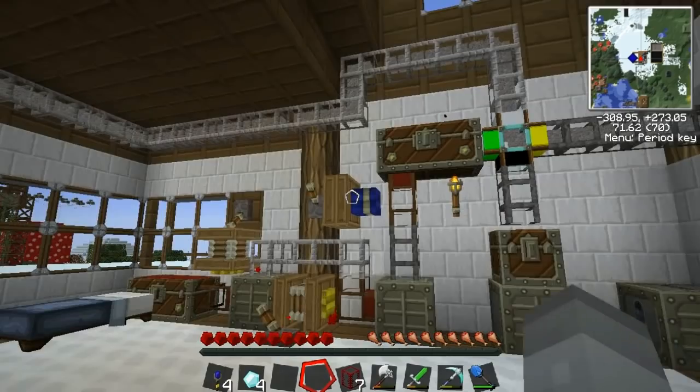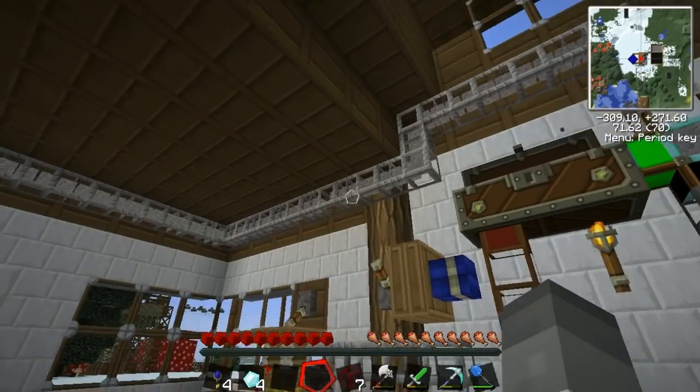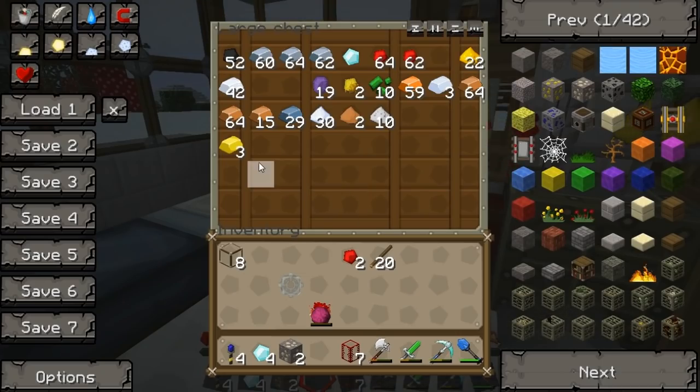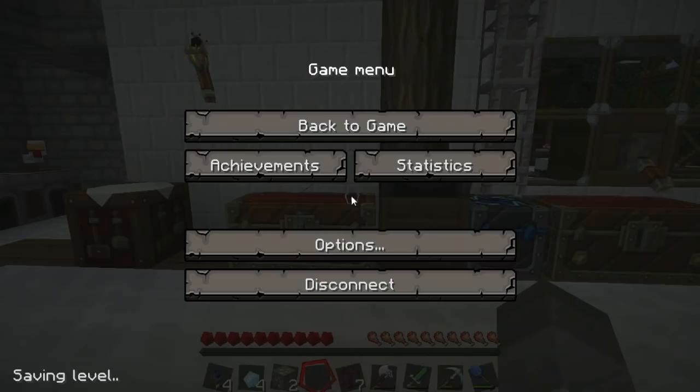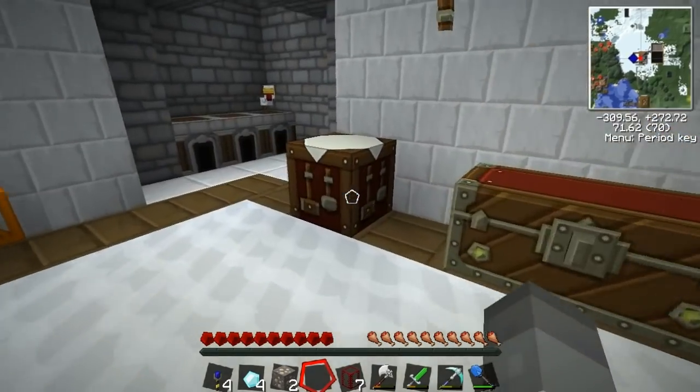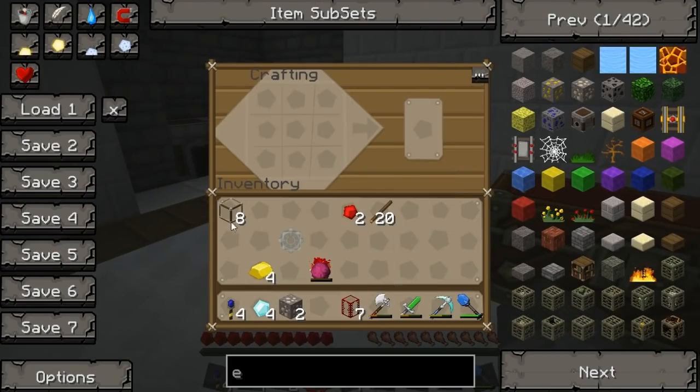Oh, we need gold as well. Get that macerating then. So that's our four gold. We upgrade our iron gear to a gold gear, and then finally to a diamond gear. And the recipe for the refinery is...